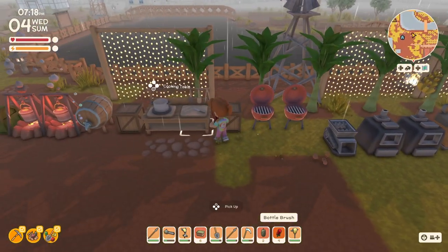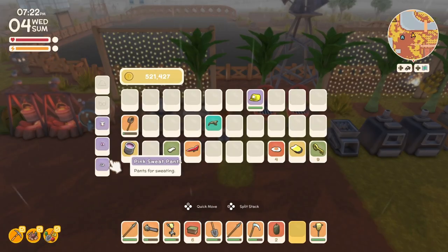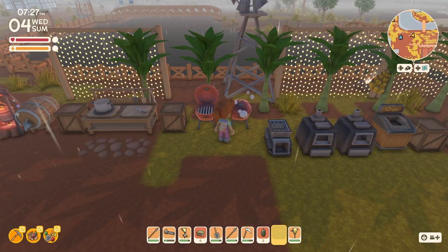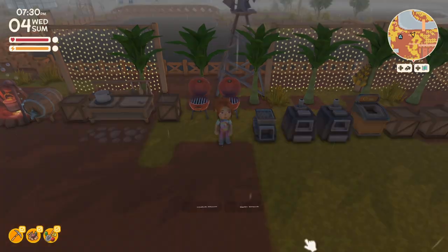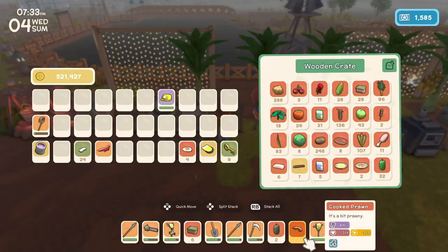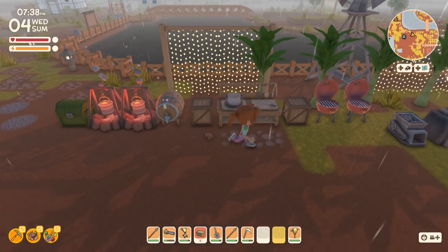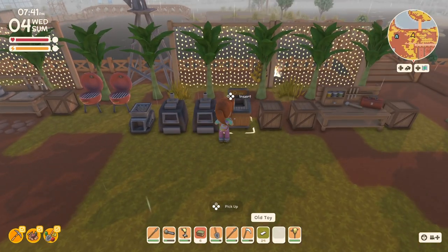I've got more croc meat. And this prawn — can I cook that? Yeah, it makes a cooked prawn. And what does that give me? Not much. I'll throw it in here. I'll throw the cooked lime in there too. And put some of this in the key cycler.